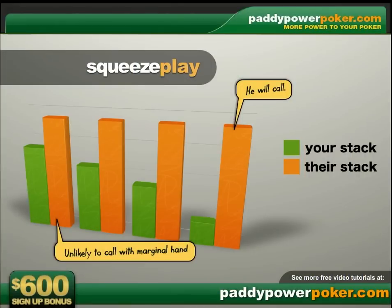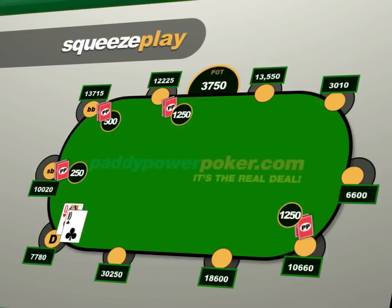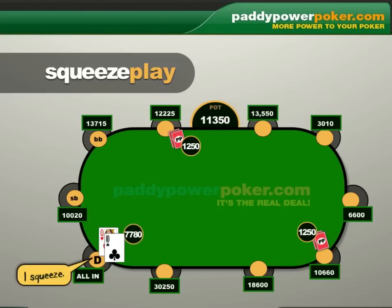Since your stack is only twice the size of the current pot, I would seriously consider pushing here with the intent of squeezing both players out of the pot. The reason to go all in here would be that your stack is committed to this pot anyhow, and in online tournaments there's just a much higher tendency to call with weaker hands. So if you push all in, they would have to call another 6,500 chips each just to see the flop if they both called.